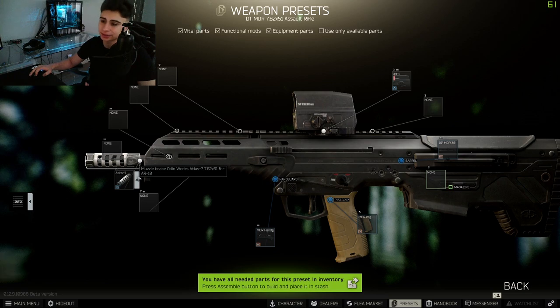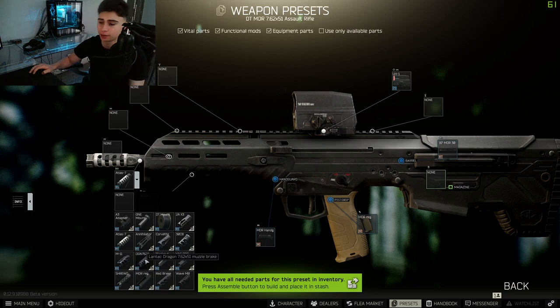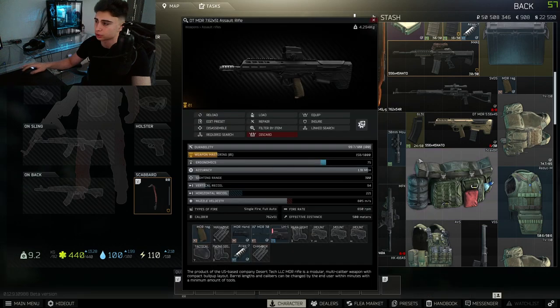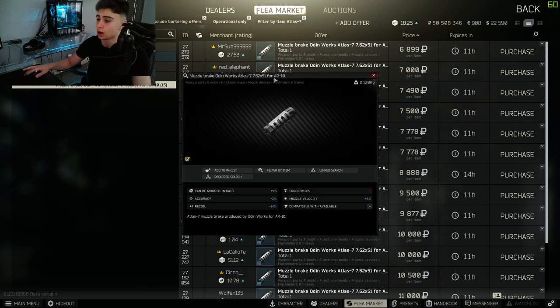For the compensator, I went with the Atlas 7 Comp — the Muzzle Brake Odin Works Atlas 7 in 7.62x51 for AR-10. The reason is it's cheap off the flea market and it is the second best compensator in the game for the 7.62x51 MDR. The best would be the Lantac Dragon, which is only accessible through higher-level traders and costs a little more. The Atlas 7 gives 14% recoil reduction versus the Lantac Dragon's 15%, so it's only a 1% difference. On the flea market right now, someone's selling it for 6.8k, going around the 7 to 8k mark — pretty cheap for 14% recoil reduction and a little accuracy boost. Definitely worth it.